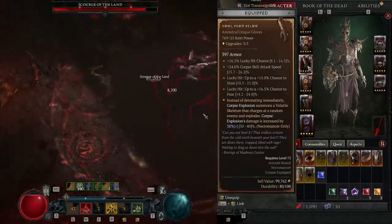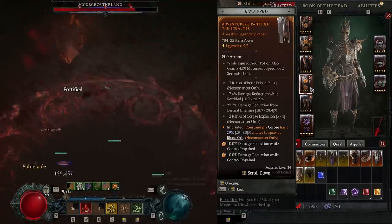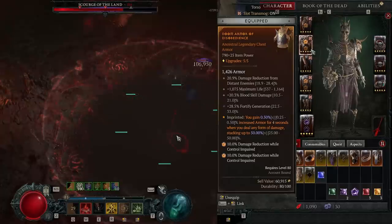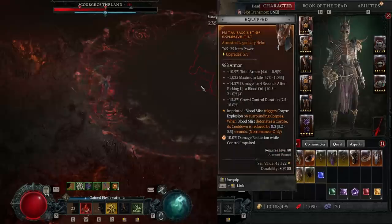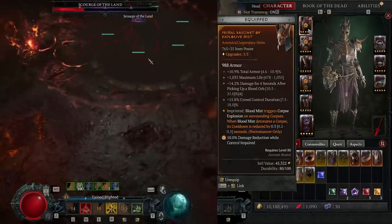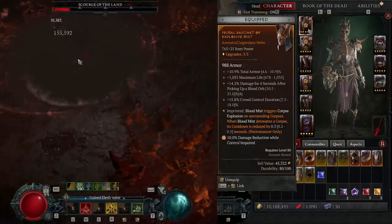If I had another Blighted aspect, I would prefer to play the build with a one-hander instead of a two-hander. If you don't have the Howl from Below Gloves, you could place Fast Blood here instead and still run a two-hander. The Aspect of the Embalmer is a great source of more Blood Orbs, as we are casting a lot of Corpse Explosions. Defensively, the Aspect of Disobedience is an excellent choice, and the Aspect of Exploding Mist is great for inflicting even more damage while being invulnerable — it's particularly useful to get the ball rolling and apply your dots against very dangerous packs.